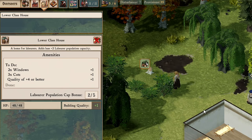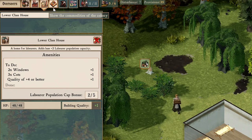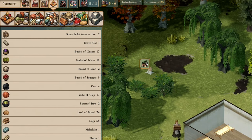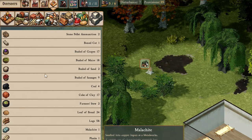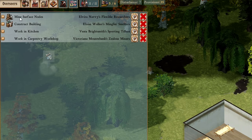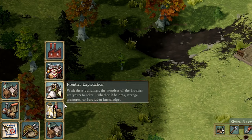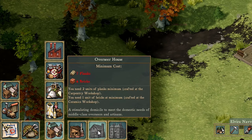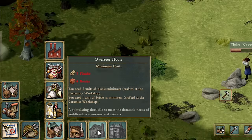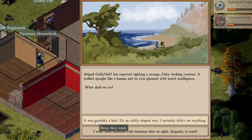For housing, the only thing we have is the lower-class house. These are all the different types of food and resources, and these are the jobs people are currently doing. The next building I need is the overseer house, but I need bricks to do that.